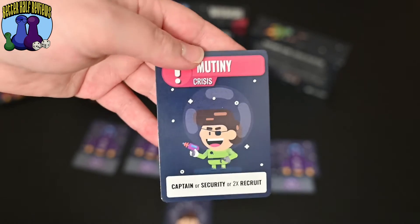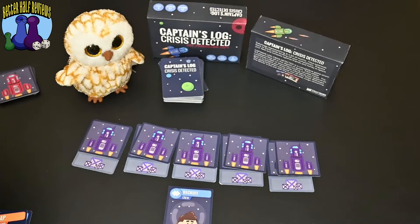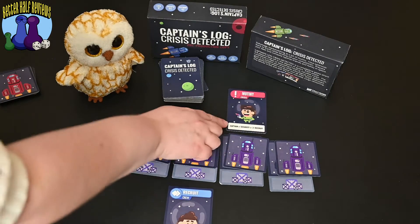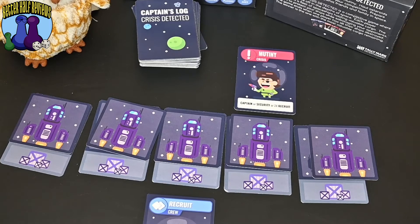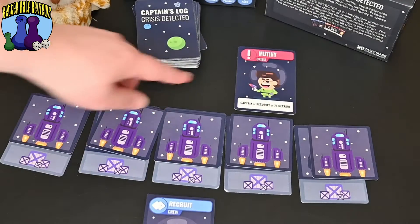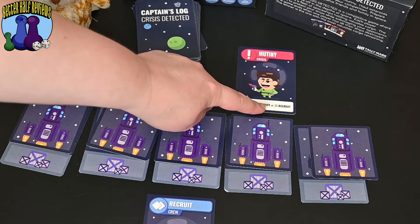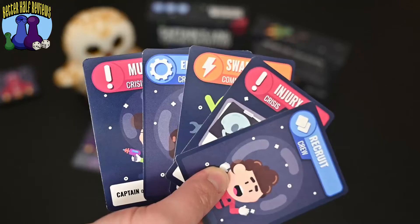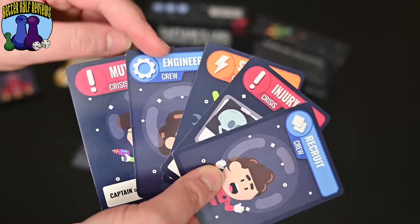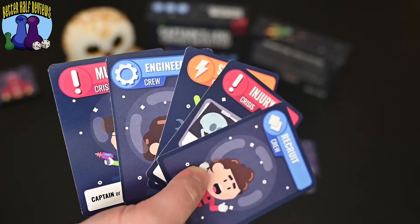I've got this crisis card that I can play on top of someone else's spaceship. So for example, if I had a crisis card placed on me, now that it is my turn, I have to try to save that ship. This is a mutiny card — I need either a captain, security, or two recruits in order to save this ship. Looking at my hand, I have an engineer and one recruit, so I do not have enough to save my ship.